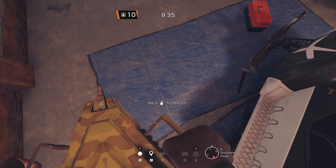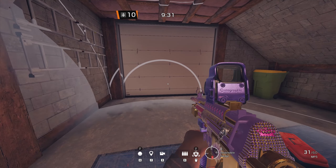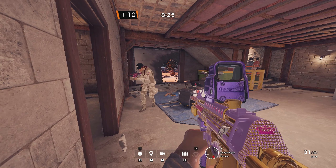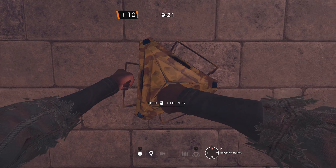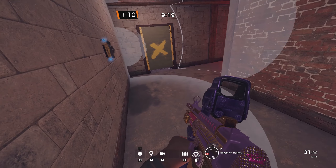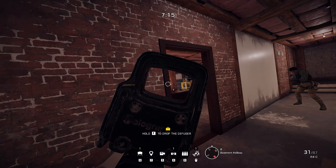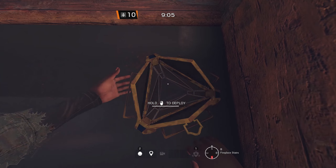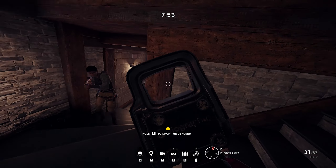On Chalet, I have a setup for the downstairs objective. I place one Banshee next to the snowmobile, so it'll stop attackers from walking into the breach undetected. Another Banshee is placed on the basement hallway wall — if a player wants to walk past Trench to the wine cellar door, they will be affected by the Banshee. I place the final Banshee on the main stairs; attackers cannot sneak down the main stairs and surprise defenders with this Banshee.